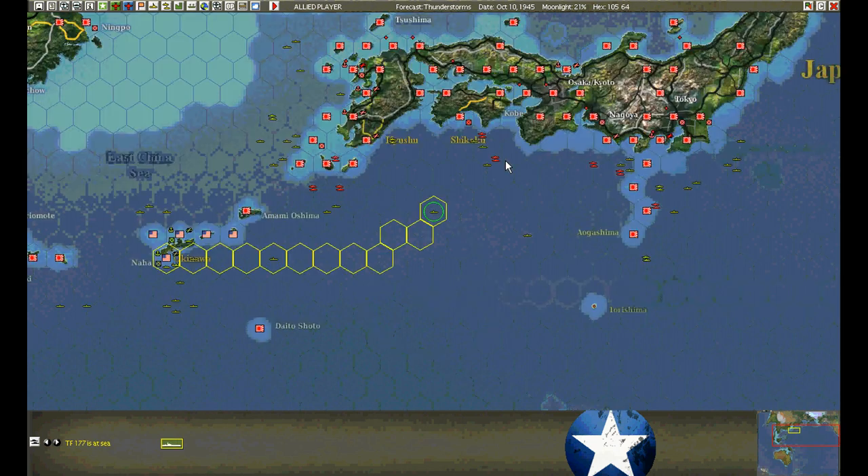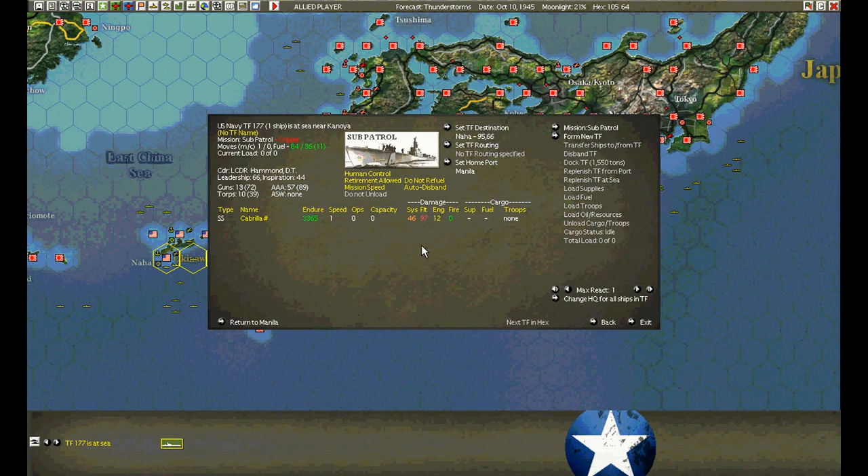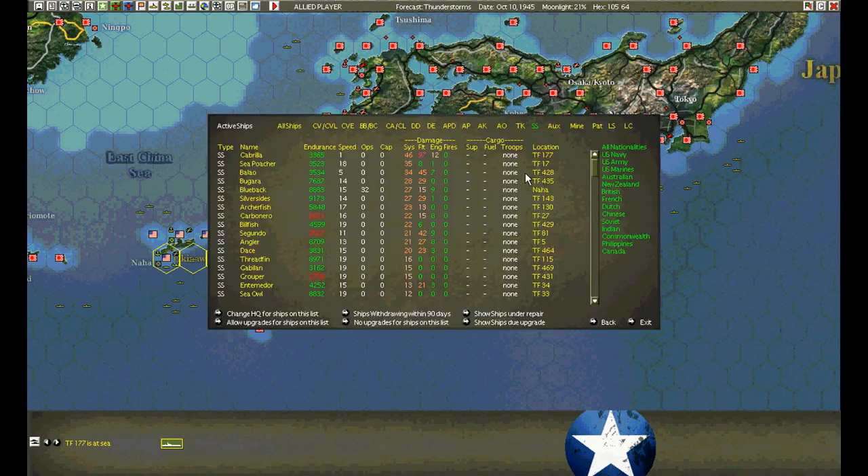Submarine check. Cabrilla is now 11 hexes away but she's only making one knot, so she's in a world of hurt.